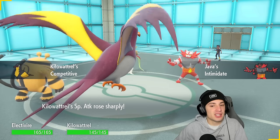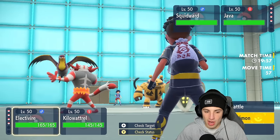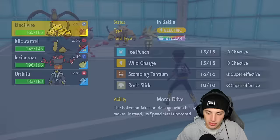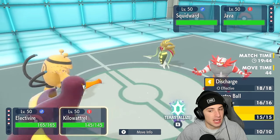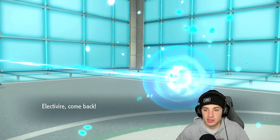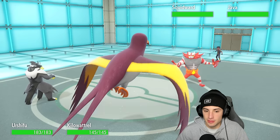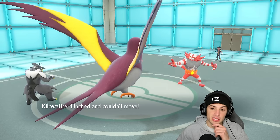They end up going for Intimidate, we get the Competitive boost on Kilowattrel, which is pretty big. I'm thinking of swapping out Electivire and using Intimidate — that will pop Contrary but at the same time I'm down to swap in Urshifu for Electivire and set up a Tailwind. I'm plus two on Special Attack, which is huge, so I'm just gonna set up Tailwind for the squad. They fake out Kilowattrel instead, and Malamar could be a scary player.